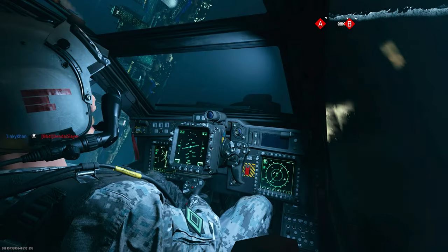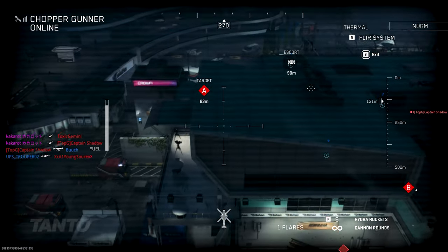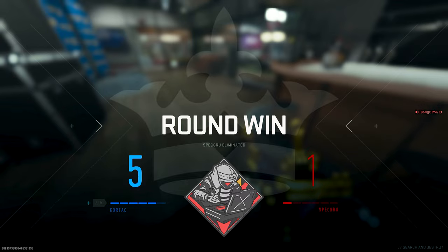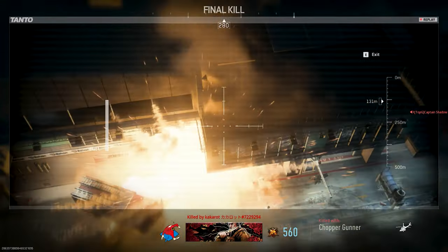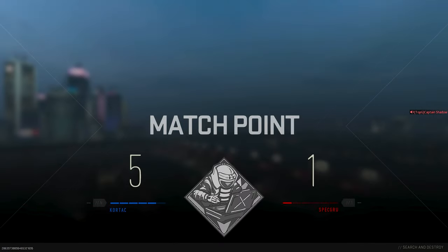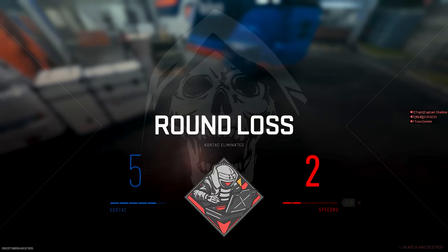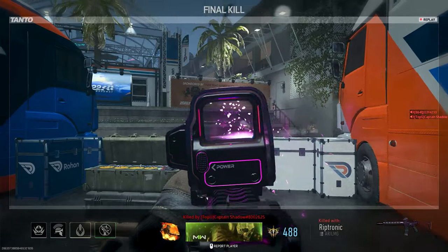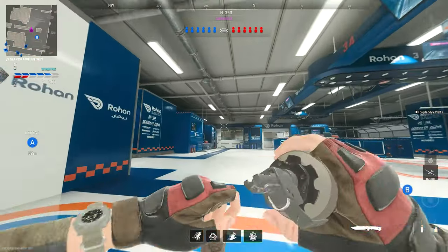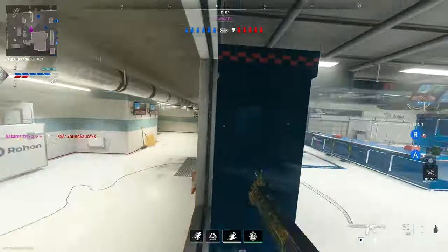You know what time it is boys — rolling thunder! Chopper gun, hopefully we can get kills. This map is kind of bad for chopper gunner. Send them to the shadow realm! That's three. I love the chopper gunner, the reactions are so funny. Why don't you use the— look at that. Send them to the shadow realm, get your ass out of here.